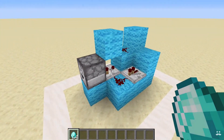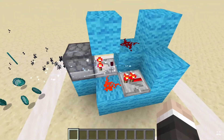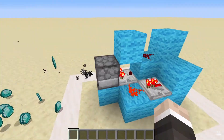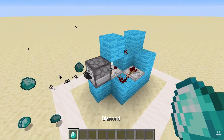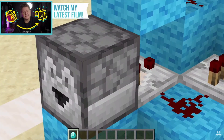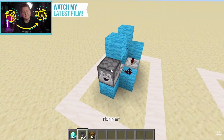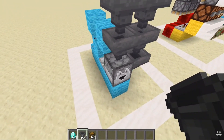Number one: the auto item dropper. Anyone who watches the Hermitcraft series will be very familiar with these. They automatically detect when the dropper is filled with items using a comparator, then a redstone circuit creates a redstone clock, powering the dropper to gradually spit out its items. When it's empty, all the redstone clocks turn off. This is useful for automatic farming systems, sorting systems, and item elevators. The design is cheap: three pieces of redstone dust, a comparator, a repeater, a dropper, and a handful of building blocks. You can also run items in via hopper lines on any side of the dropper.